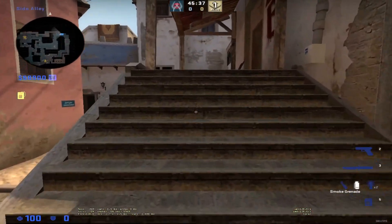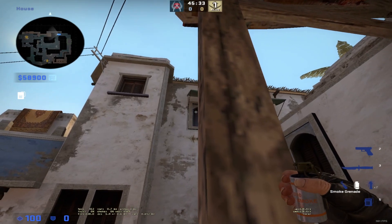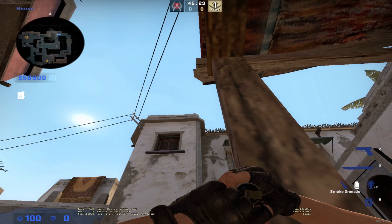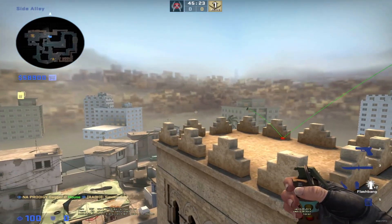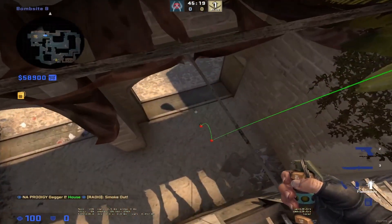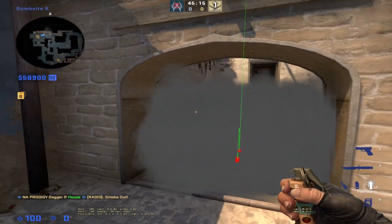So what you're going to do, you're going to run up here. You're going to line this little wood corner up with this pane just like that. And then you're going to aim at this little corner tip here. You're going to jump throw. It's going to bounce off the tower here, go down, bounce right there. And then boom, look — no one-ways for them. They can't play it.